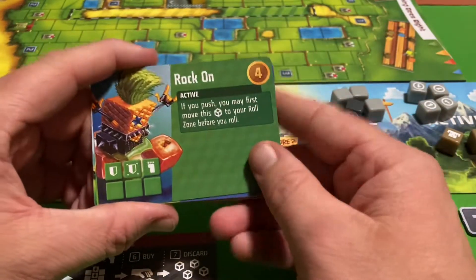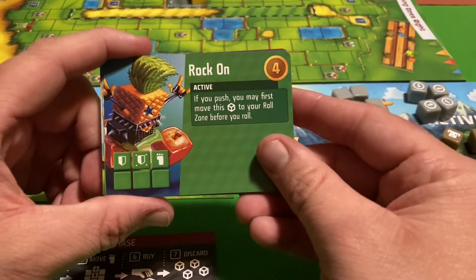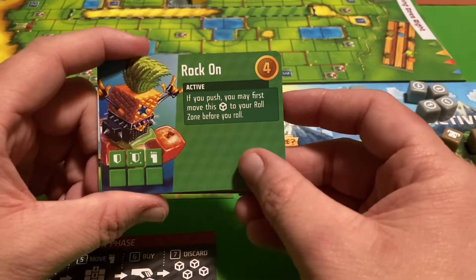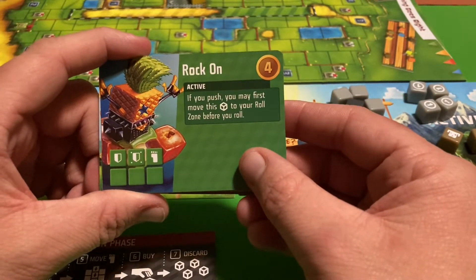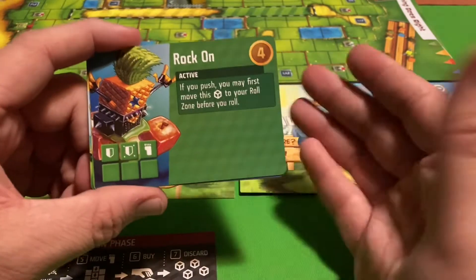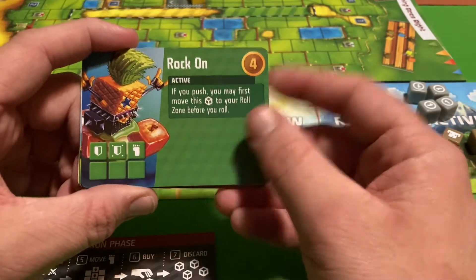So you can continuously use this dice over and over until you roll the dog face, gaining three money each time to use toward purchases. The Rich Dog can be useful early in the game but becomes less useful toward the end when you have more and better dice.